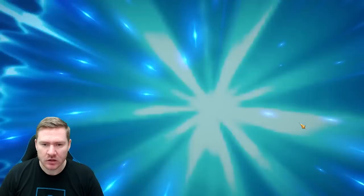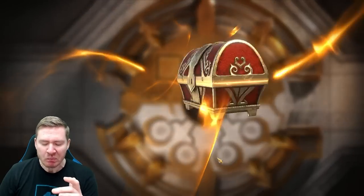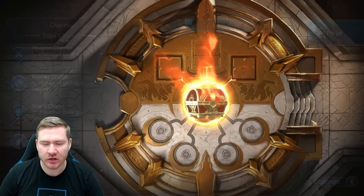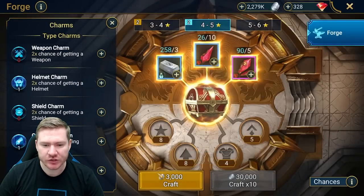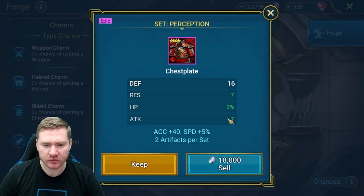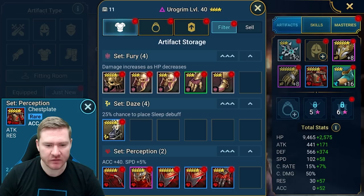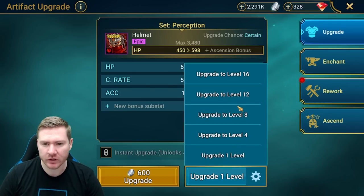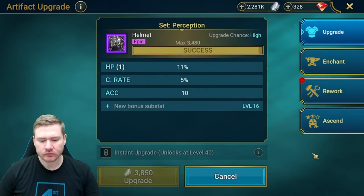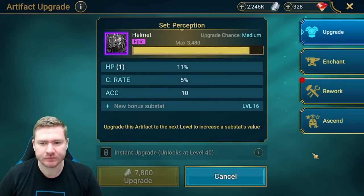We'll craft four and five-star pieces right now. Let's try to get a helmet — HP and accuracy, great. Drop the helmet charm and see what other pieces we get: crit rate gloves, another usable shield, flat defense chest. Eurogrim can have these and he's going to be much better off for it. We'll take this one to plus 12.